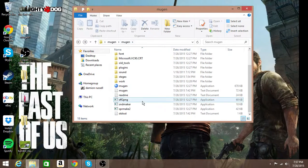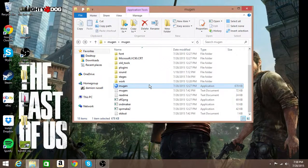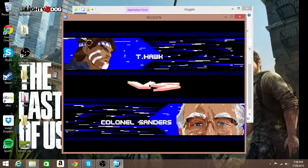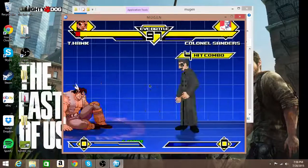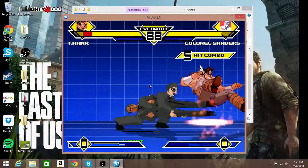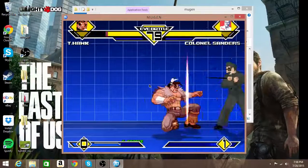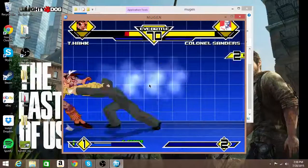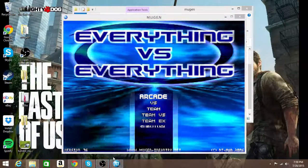Alright guys, that's been a quick little tutorial on how to use Mugen. Just to show you guys what my game looks like, let's go and show you — for the EVE players, let's go play as T-Hawk, arcade. Colonel Sanders. I do not know how to play this — chicken to the face! Did you guys see that? Chicken to the face again! Oh my goodness, stop using the chicken, Colonel Sanders! OP with chicken. Well, that just happened. Alright, see you guys next time.